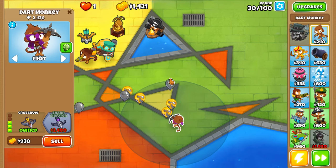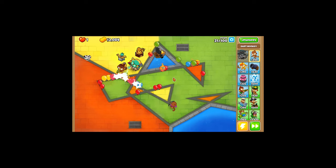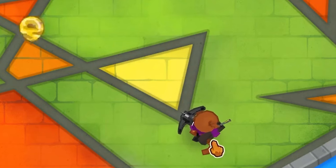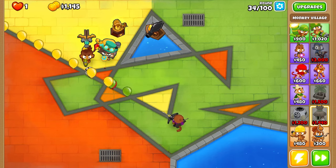Sharpshooter definitely the next one, right about now. Bam. We've got to take out the MOAB on round 40, so that is going to be really tough, but I have faith in my team. This guy's our only camo one, which is a really bad problem. Having to reroll multiple times with a Monkey Village is not good.